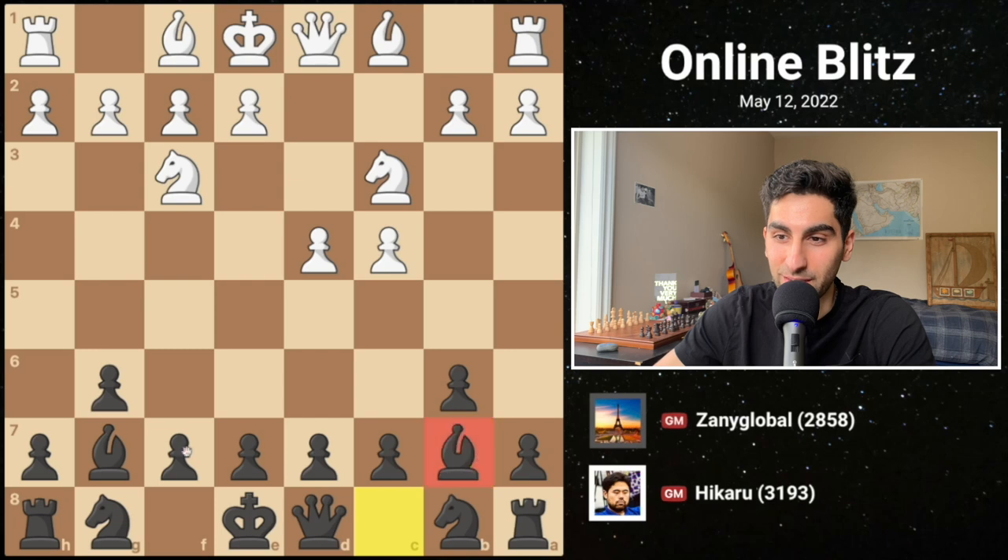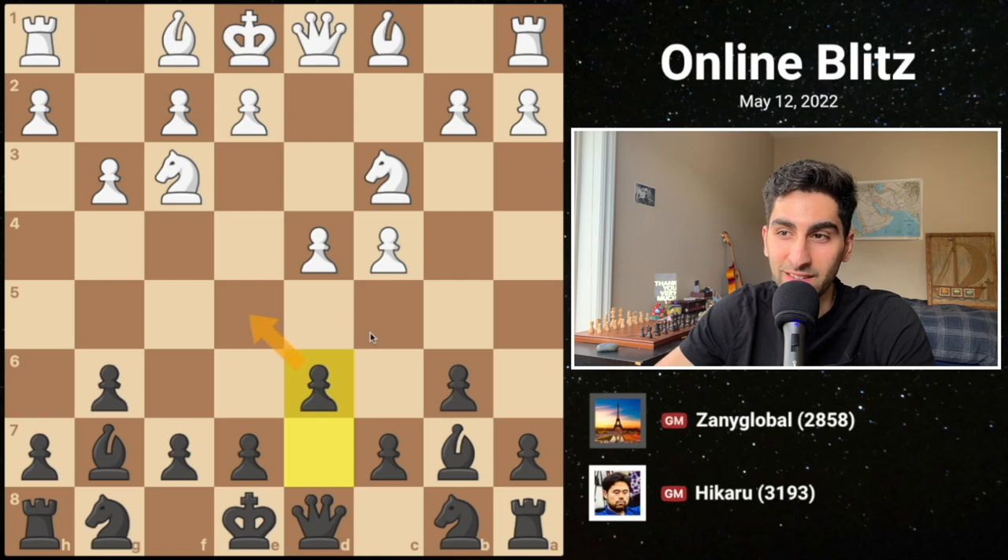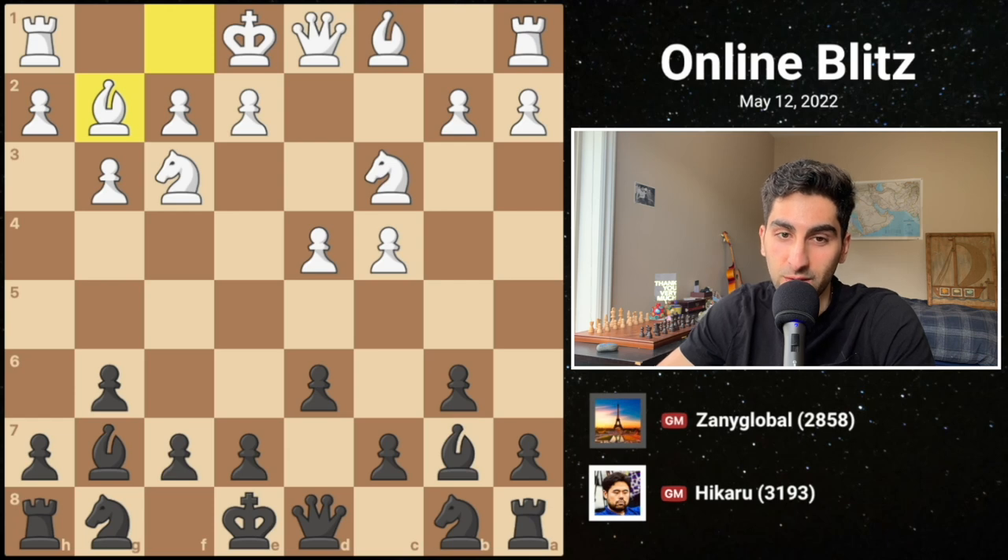White, starting to get jealous of black's bishops, plays g3, and black continues with d6, reinforcing the center somewhat but also making room for the knight. White then fianchettos their light squared bishop.